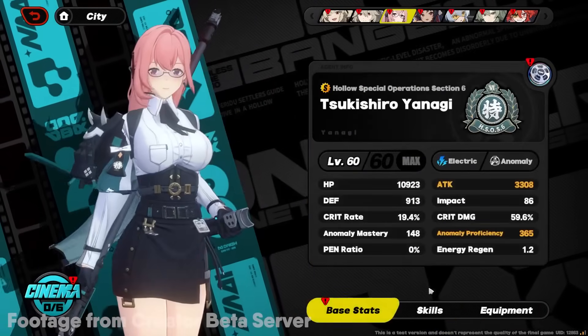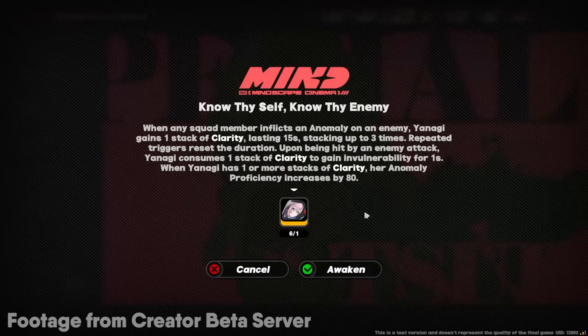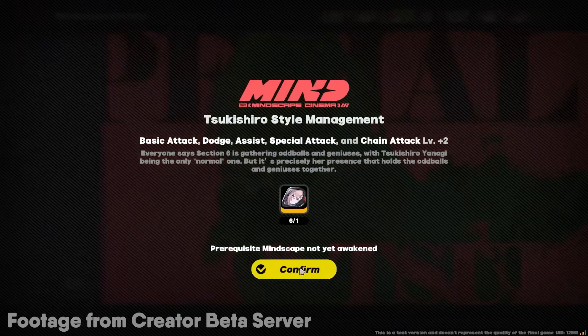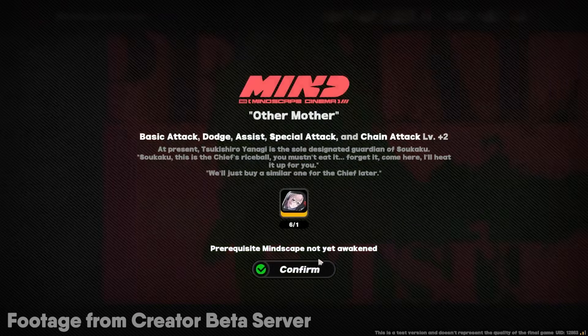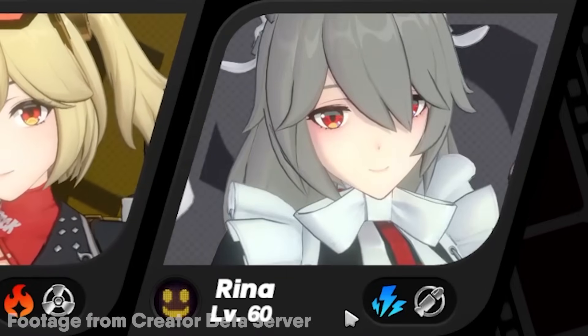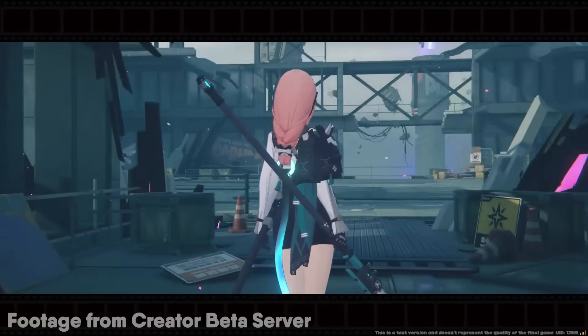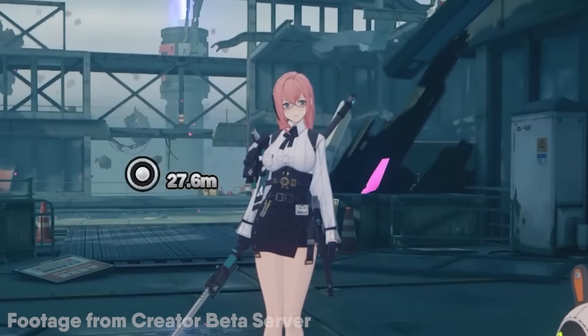Apologies — there's a lot of explanation here because she is quite complicated. Here are her cinema options if you're wondering; these are stuff I'll probably never obtain, but there's the information. The team Yanagi's best in would be Yanagi, Burnice, and Rina. The idea behind this team is a multi-disorder team: use Burnice to land a burn, then use her disorder with Yanagi to activate the special Polarity Disorder based on Burnice's burn, and Yanagi herself can also land a bunch of Anomalies.